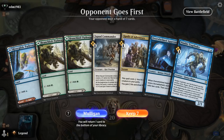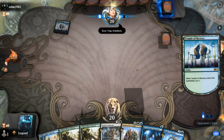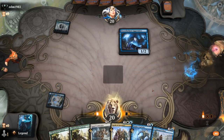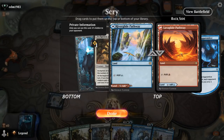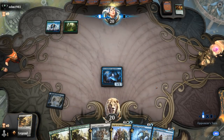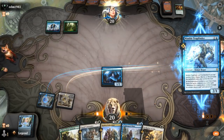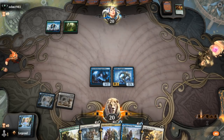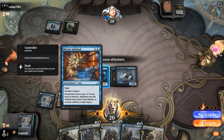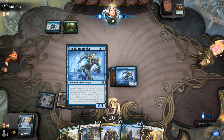We're on the draw with a fine opening hand — turn one Apprentice, scry towards a three-drop, then Trapfinder, hopefully turn four Commander with the full party. Currently we have a rogue, wizard, and warrior, so we're missing a cleric. There's a cleric — I'll take land four as well. Opponent is playing some sort of blue-green enchantment deck. Let's play the rogue. Mystic Subdual says minus 2/minus 2 and loses all abilities, but it still counts as a human rogue, so we can still count it as a rogue for party synergies.